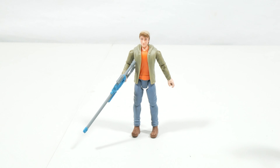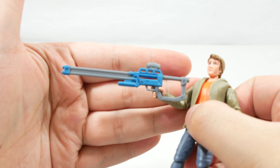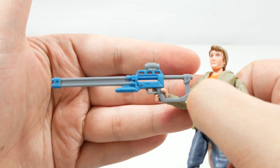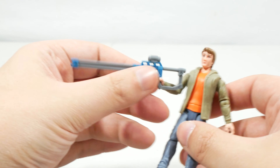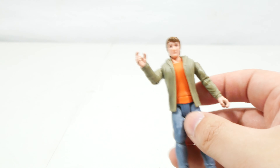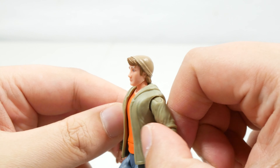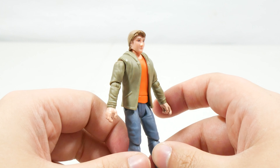Let's take a look at Ben first. He comes with a tranquilizer rifle — it's the tranquilizer rifle we see Darius use in the show, and the DPW use as well. It looks pretty spot on. It is quite big; I think it could have been sized down a little bit, but it is accurate in terms of its aesthetics. Removing that, this is an outfit we see Ben wearing in the show. The head sculpt looks pretty good for the grown-up Ben.